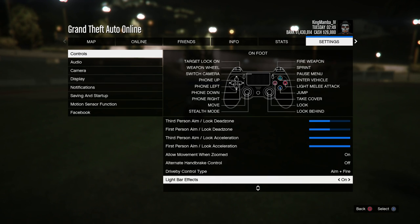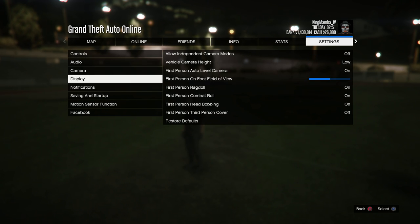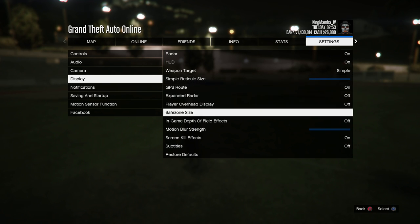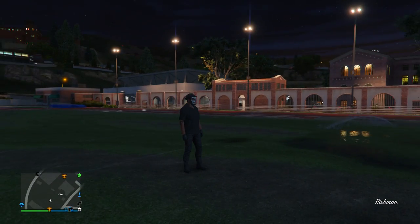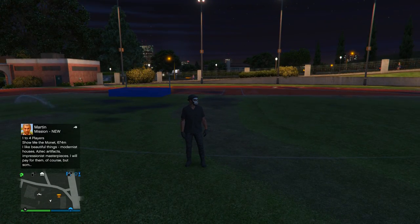So that's basically my settings. Also, if anybody doesn't know this, there is one thing under Display — you can turn this off. If you don't know about this, when you turn it off it takes away the blurriness around the characters, so it's easier to kill people in my opinion. So basically that's my settings and what I use. Now I'll just show you guys some ways to improve your accuracy.